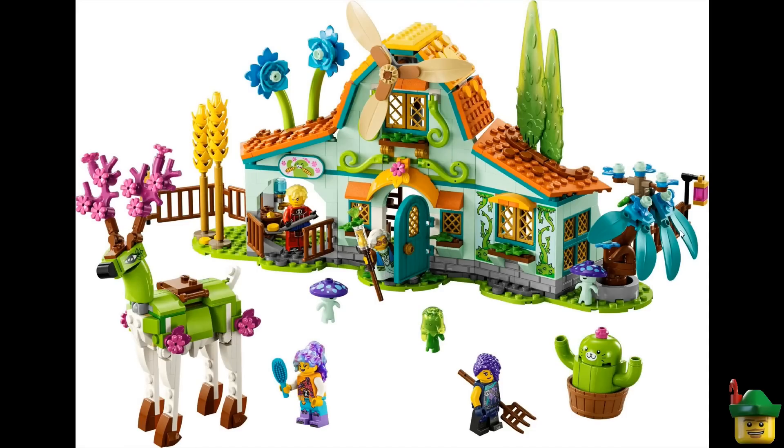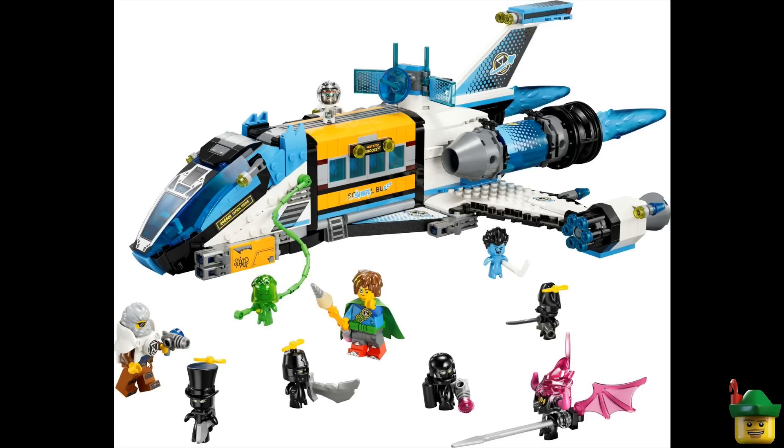Up to set 71459, the Stable of Dream Creatures. This looks a bit Disney to me — reminiscent of the Magical House from a recent Disney set. There are interesting pieces useful under the sea: flowers and new curly hook pieces. The same recurring female character appears again, along with several others. Not really one for me, but it's quite a fun and colourful-looking set with some interesting dream creatures.